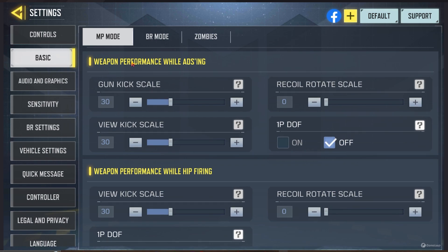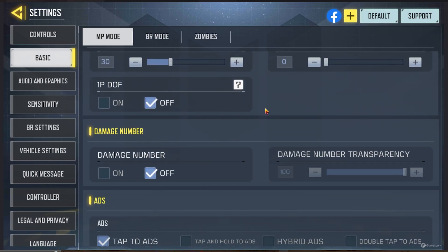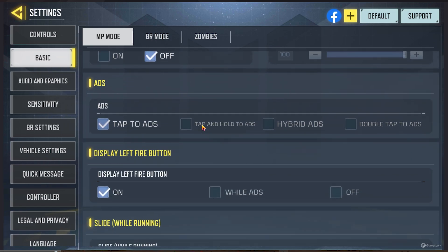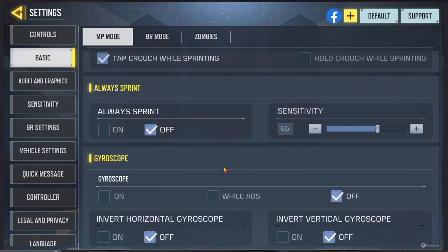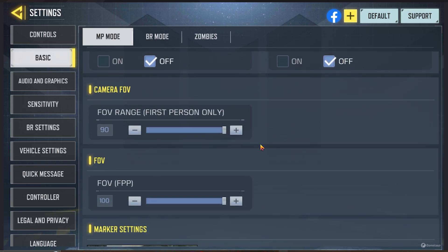Open performance while ADS, gun kick scale — it looks like I haven't really changed these much. Damage numbers I choose off because I don't like it — that's personal preference though. I see a lot of people are tap-and-hold people, so each to their own. Always sprint is off for me.